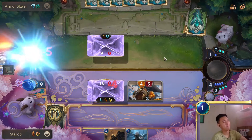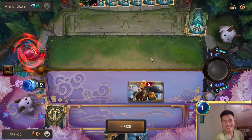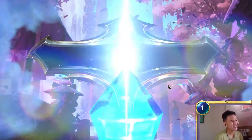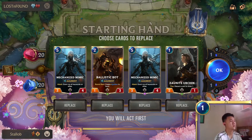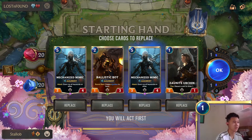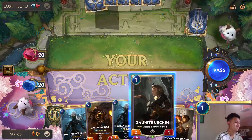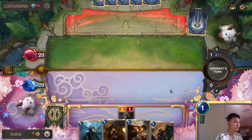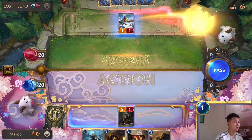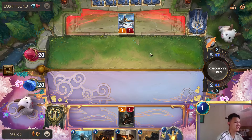GG! A mono P&Z deck - somewhat viable now I guess. We win the game - maybe we keep this. We can use Zornet Urchin to replace Mechanized Mimic. Nice, we got a two-drop and a three-drop. We win the game - what is he playing? Oh, Frostbites I guess.